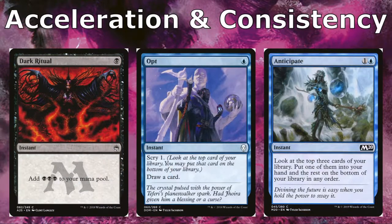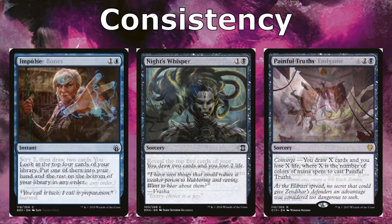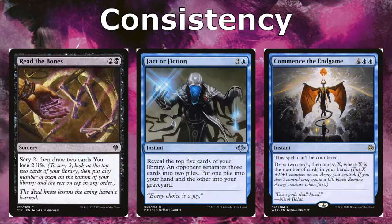Dark Ritual ramps us by giving extra mana the turn we play it. Anticipate helps us draw and fix our draws a little bit. Impulse also fixes our draws and gets us more cards. Kindred's Whisperer draws us two and makes us lose two life. Painful Truths costs two and a black, but you want to pay blue, black, and red for it, as you draw X cards where X is the number of colors of mana spent — so you can get three draws and lose three life for maximum benefit. We also have Read the Bones and Fact or Fiction to help fix our draws.